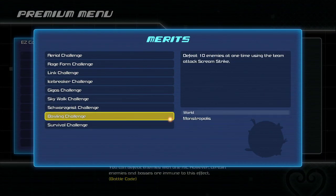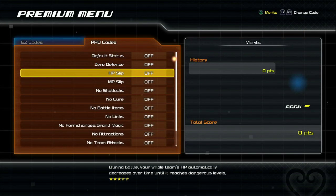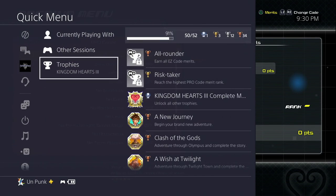You can go ahead and complete all of your different merits and get the two trophies that are required of the premium menu. If you go to trophies, 'All-Rounder' is earn all easy code merits, and 'Risk Taker' is reach the highest pro code merit rank.